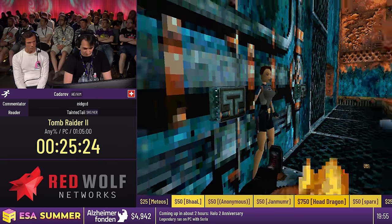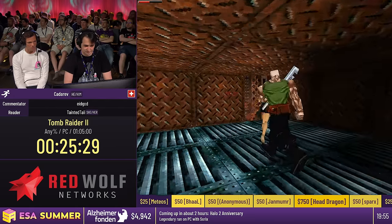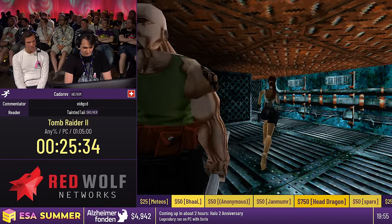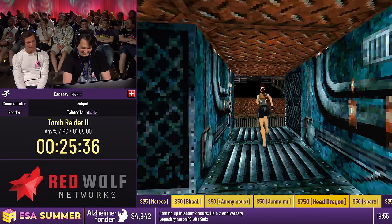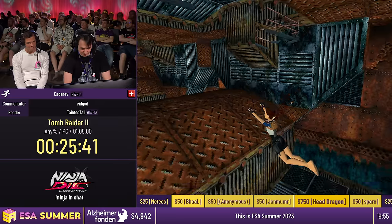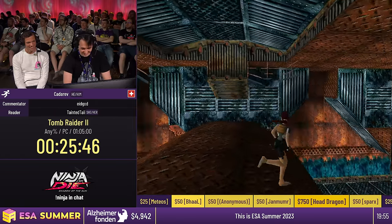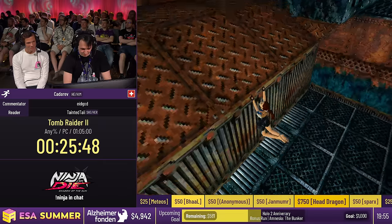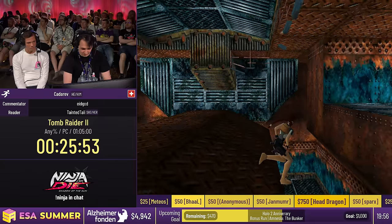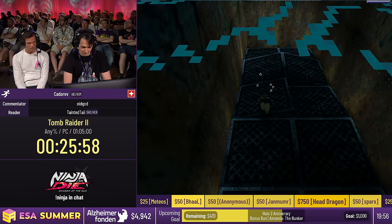I want him to drop right here because he drops an item and picking up items we can use to embed into walls. On top of this particular piece of wall is the switch we need to continue. Now how this guy got here we have no idea — and we don't really care because now he can stay there forever. One very useful thing here is that you can turn the camera sideways, because otherwise it's difficult to tell where the platforms end.